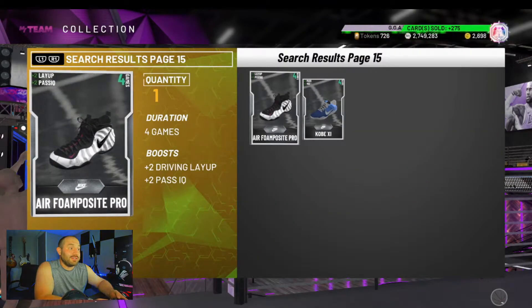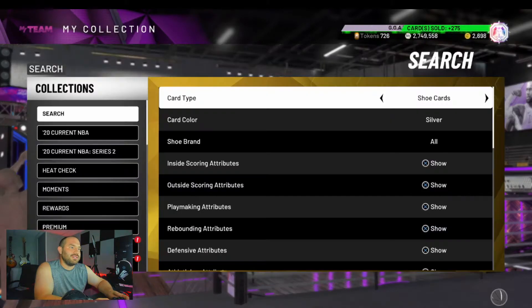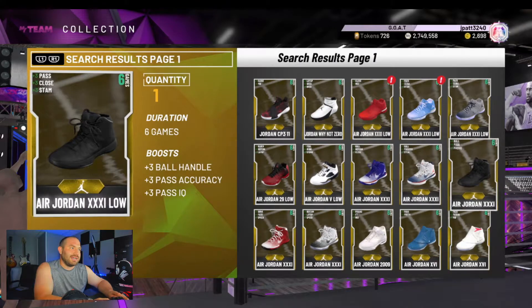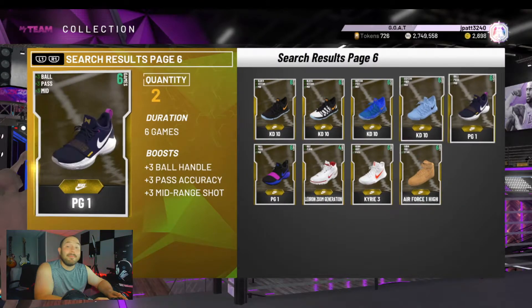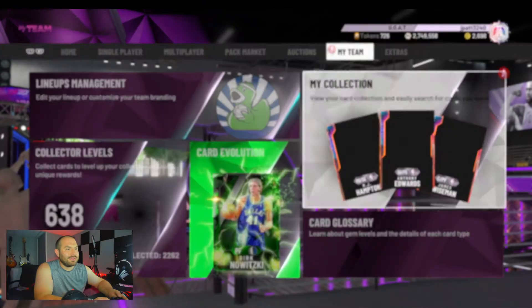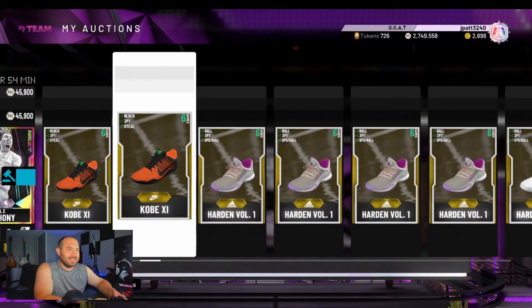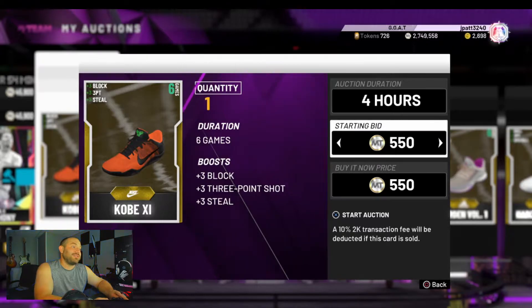Let's finish up this page and then I'll show you what we do with the gold ones. With gold ones, you can see I have all of these — pages of them — and these are worth 300 per. But go down to outside scoring and take the filter up to plus three. It says no matches found because I already sent them all out. Basically what you're doing is breaking it down to the plus-three shoes, and as you can see these shoes all have a plus three on them of some sort. This right here is where you can make some decent MT.